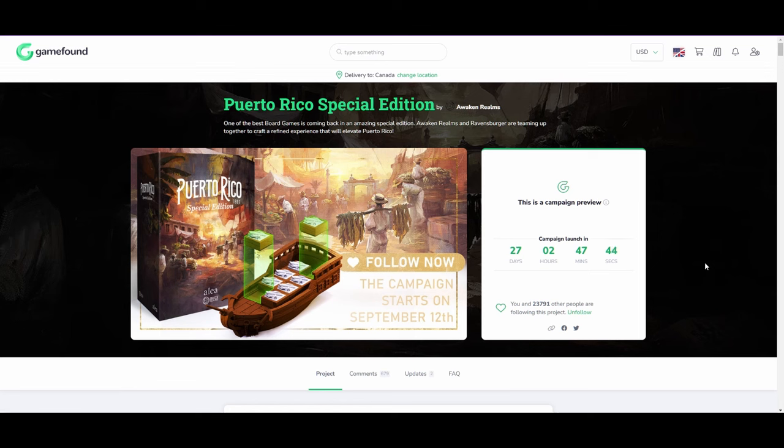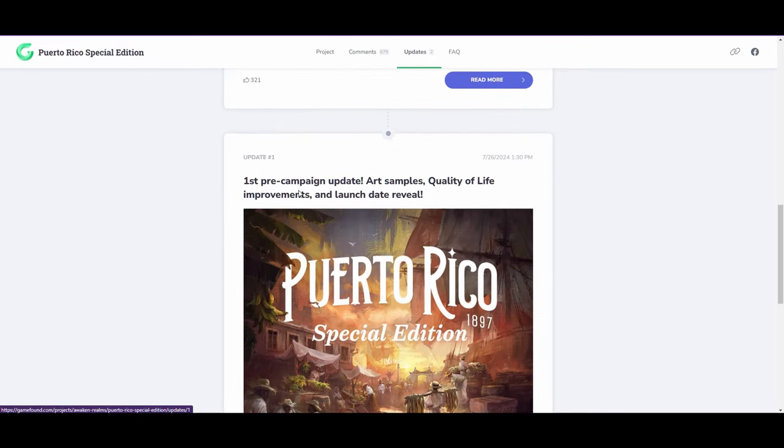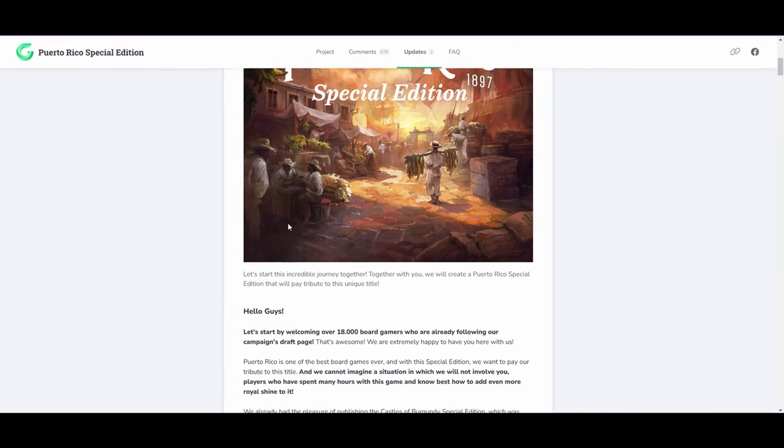Hey, it's James with Board Games with James. Today I wanted to go over something exciting that's coming to crowdfunding, and that is a reprint of Puerto Rico 1897 from Alaya Games. They recently did a reprint of Castles of Burgundy, which I've also backed and I'm waiting for — I believe it comes in December. I clicked follow on this campaign just from the image alone, but now they've done some really cool things and come out with some update stuff.